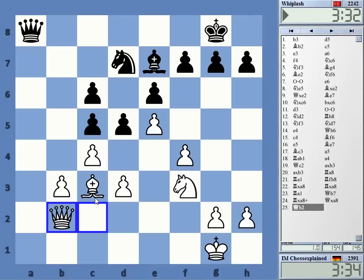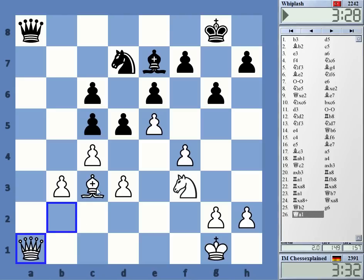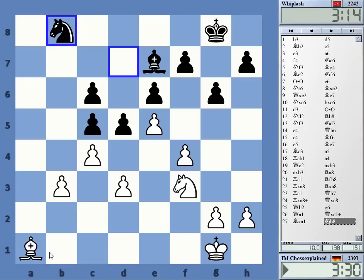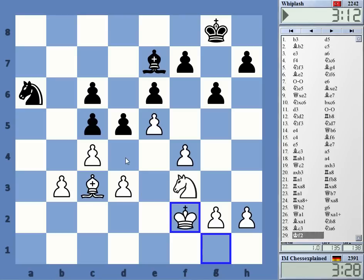Maybe just take it, check, go here for queen a1. Check. He just allows this endgame — it's not terrible for him, but this is okay. I like to play that position. Going to try to nurse that small advantage.